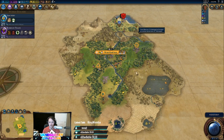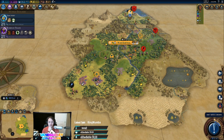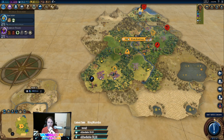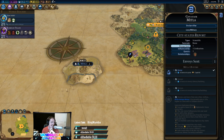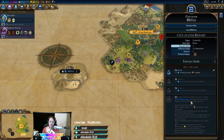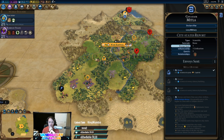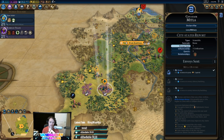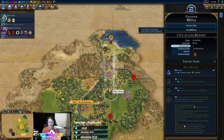We're going to take our settler down here. We settled and we met Mitla - a first meet on Mitla. Mitla is a Palenque now, which is part of our city names. City growth rate is 15% higher in cities with a campus district - obviously nice for us if we get that Suzerain bonus. We settled right here and it gives us a really good campus in between these bananas as well. It's not the best city ever, but we'll be happy with what we can get. And a Bronze Working Eureka - not a problem.